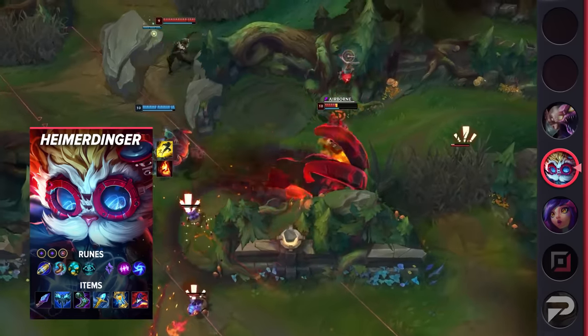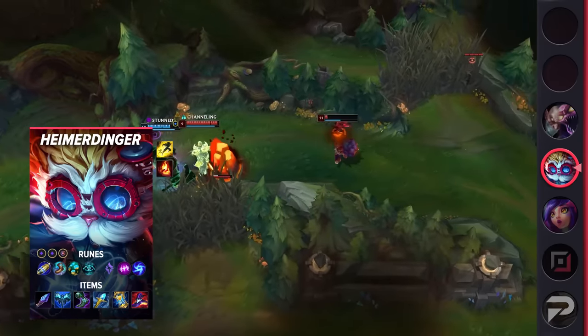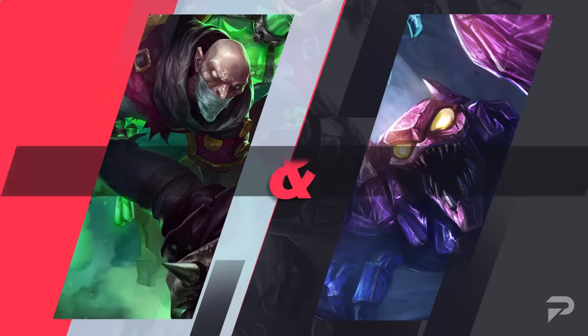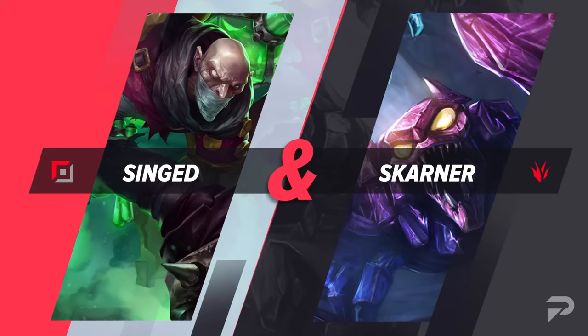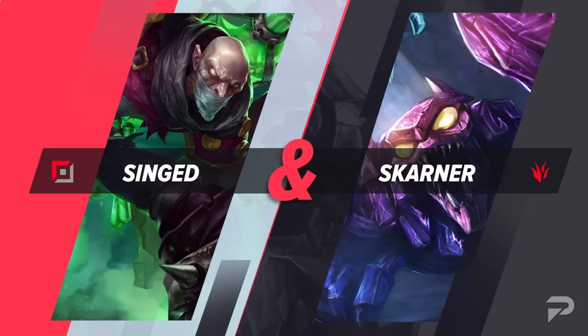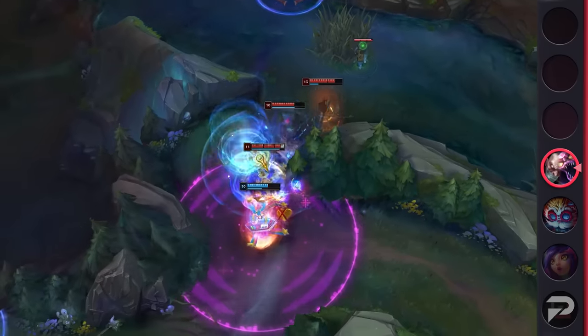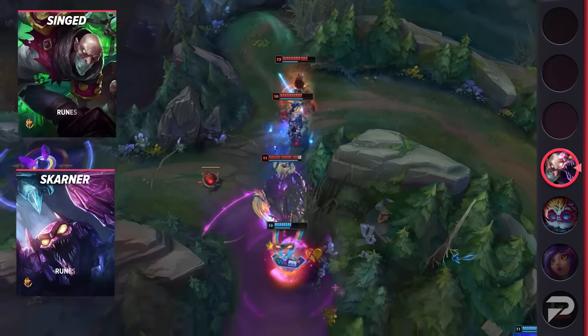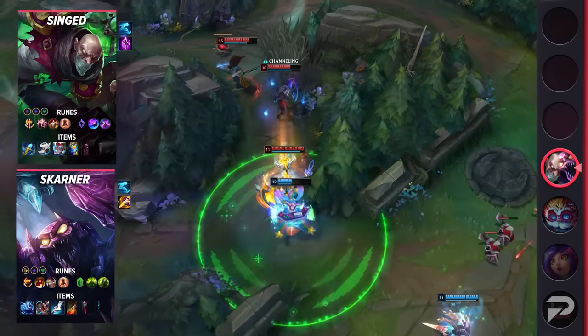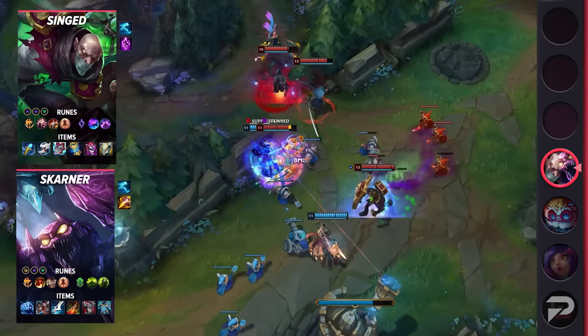Finally, we'll wrap up the video with builds for a duo that you can take note of. Our final builds for this patch are for our top-jungle duo: Singed and Skarner. They bring a disgusting amount of CC and pick potential to the table. They sort of do the same thing — they run at their enemies, pick them off, and get the ball rolling. This is a great strength to have in solo queue where players are often found out of position. With their CC chain, there's no escape, and even if carries think they're safe, it's not too hard for either of them to run in and force a scramble.